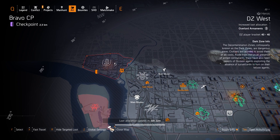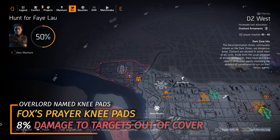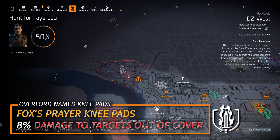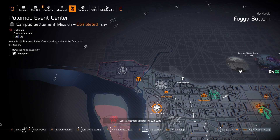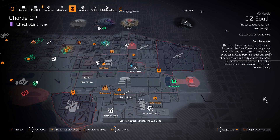For the targeted loot we've got Overlord at DZ West — you can farm for the Fox's Pair of Knee Pads, which come with 8% damage to targets out of cover. I always recommend them for pretty much any DPS build, but you can wait until Overlord is somewhere else or farm knee pads today at Potomac Event Center if you don't want to go into the dark zone.